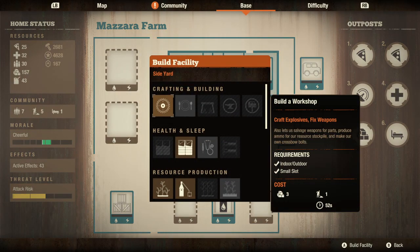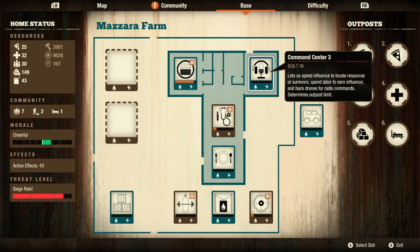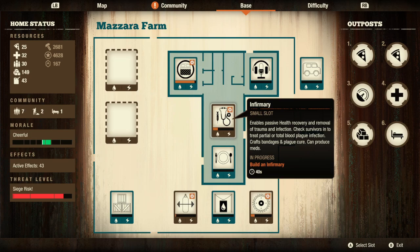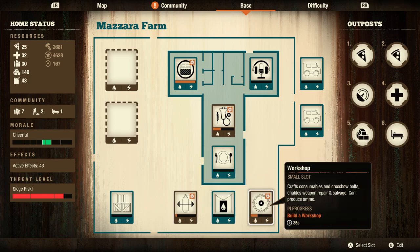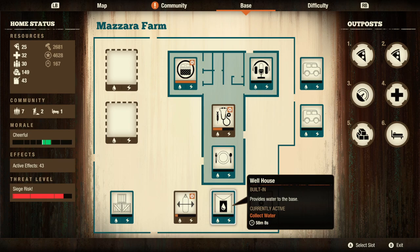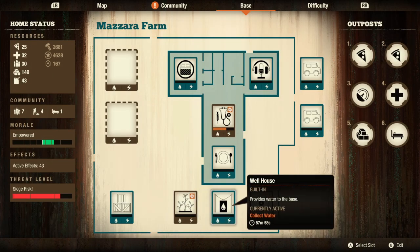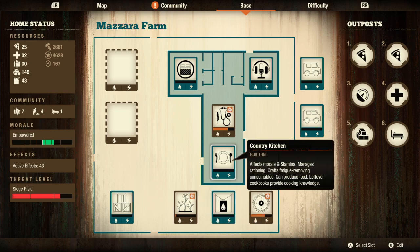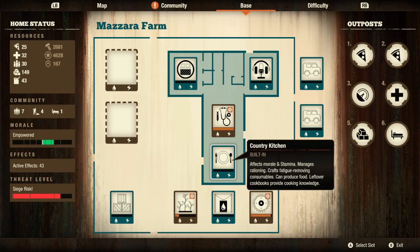I'm going to essentially construct this very similar to how I constructed the previous base. I'm going to stick my infirmary inside, because you should rest inside — just by logic standpoint. And then the workshop and the fighting gym outside on either side of the well house. Now for this base, you get better food when you build farms here, so we will build a garden just to see how much you would get. I would never actually build the garden here — this is just a cheat base to get into quickly with a good location, but we will build the garden to see what it actually does.